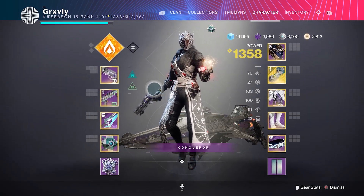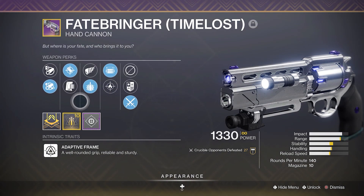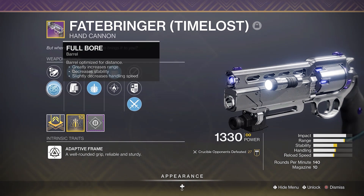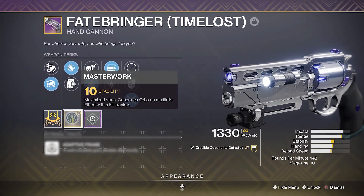Now the roll I managed to get on this Time Loss Fatebringer is a 4 out of 5. Unfortunately it's not a 5 out of 5, so I can't put perfect god roll in the title, but we have full bore, accurized rounds, explosive payload, opening shots, and a stability masterwork.